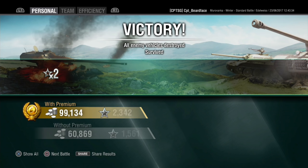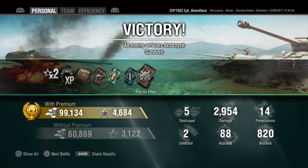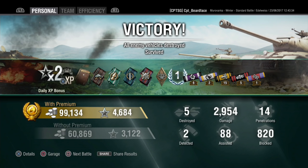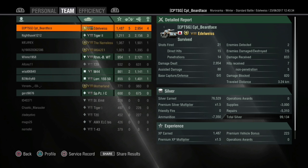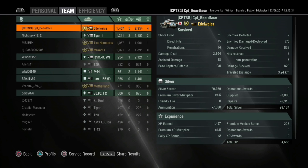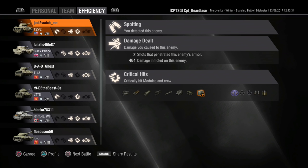2,954 damage done, 820 blocked, first class mastery, and just under 100,000 credits earned. My personal opinion is that I like Edelweiss — I quite like the Nameless as well but I prefer Edelweiss. I might be overselling it a bit, but it just seems like a funny-looking Japanese Panther 2 with a rocket up its arse.